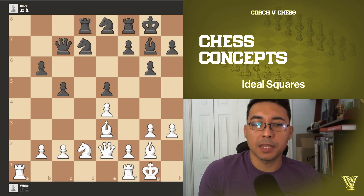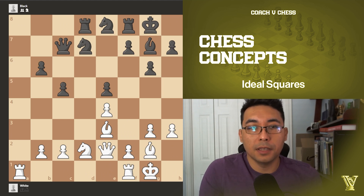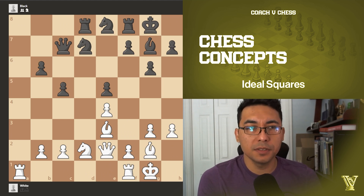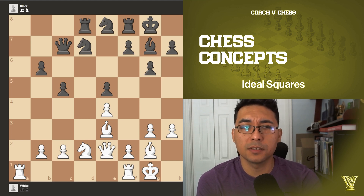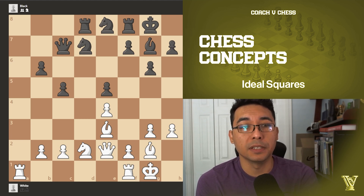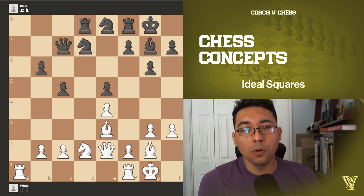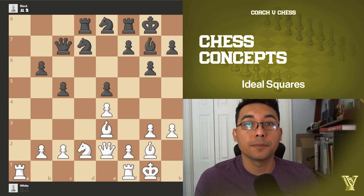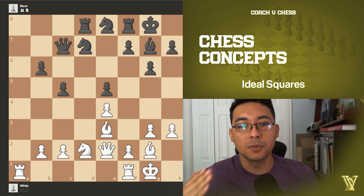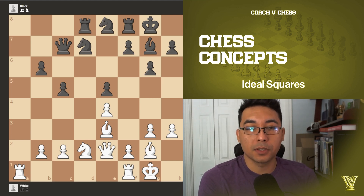In the second position, this is about ideal squares for the knight. Sometimes we don't know what to do in a position like this. The position is a slight advantage for the white pieces — like plus one or something if you find the correct moves. A good way to think about it is: where would I want my knight to be? This would be like a reverse engineering type of thinking — where would my knight be at its best?